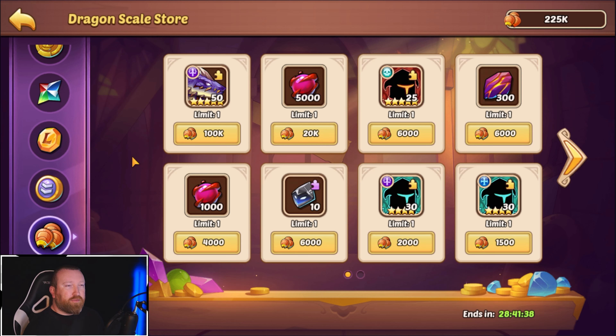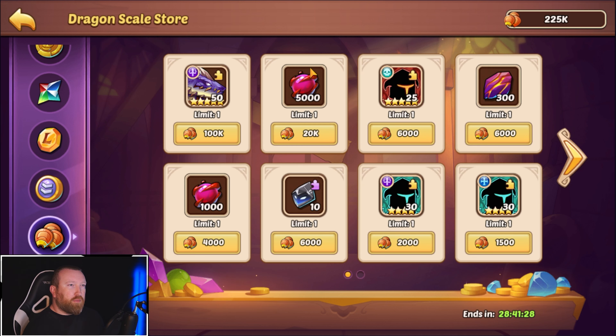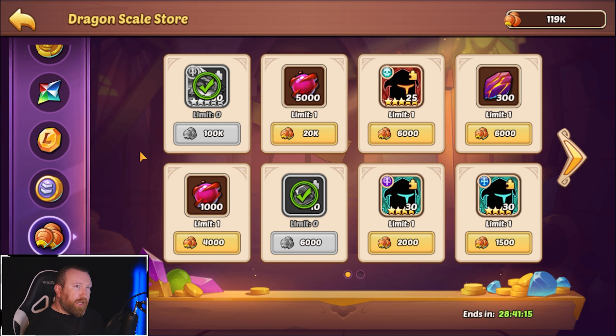I wonder if this is refreshed or if it's like a permanent store. It looks like it's a two-day store, and I only see one hero — it's basically just going to give you a randomized hero. I'm going to buy the drake for sure, and the skin is interesting. So you don't actually have to go through the smash every time — it was kind of like a game mode that is now irrelevant, so it just lets you auto do it.